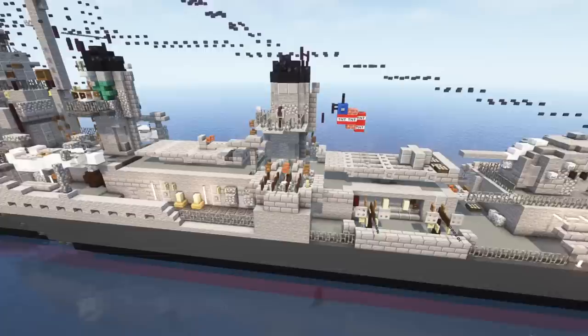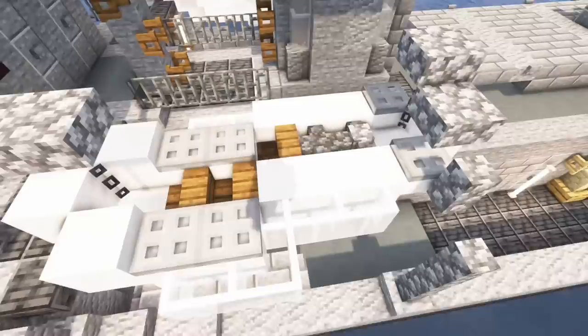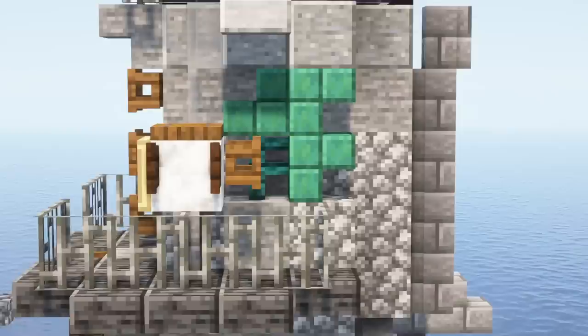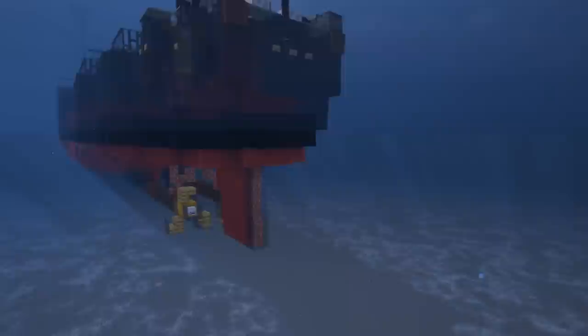Besides the weapons, some other details include the anchor, the pennant number, lifeboats on the side, another small watercraft, and some cranes. There's also a three-leaf clover — that's the icon of the USS Sullivans — on the first smokestack. We have another lifeboat, and at the bottom of the ship there's propeller detail and a small bump for the sonar to detect submarines. That's a cool little detail.